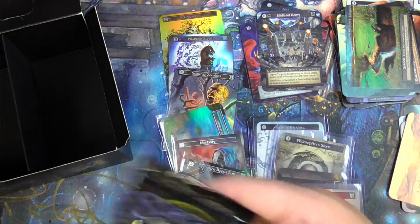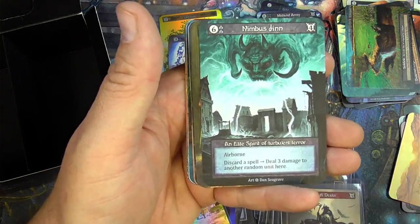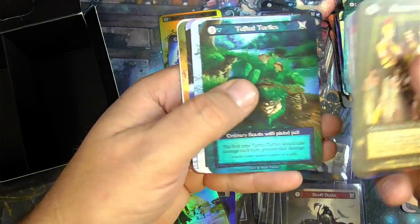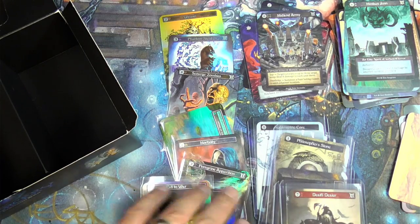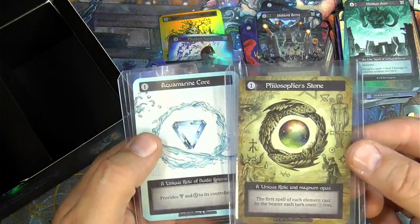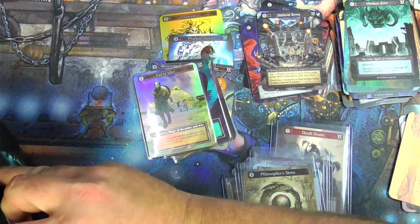Last pack! Phase assassin, bridge troll, dwarven digging team, and a Nimbus Jinn — elite spirit of turbulent terror, it's airborne: discard a spell to deal three damage to another random unit here. Warriors, extinguish, teleport, turtles, and some ordinaries. That does it for this box — pretty nice! Got some foil ordinaries and exceptionals, got a Death Dealer, two foil uniques: King of the Realm and Vaults of Zol, a Philosopher's Stone, and an Aquamarine Core. Very happy with this one; had a lot of fun opening it as always, and I'll be around to do some more at some point. Hope you enjoyed it, thanks for watching!